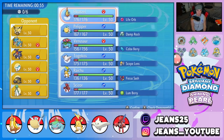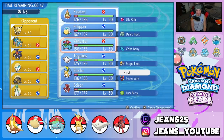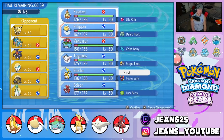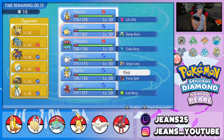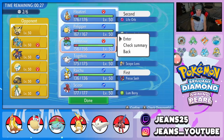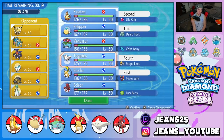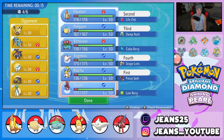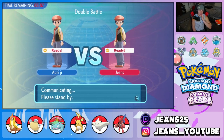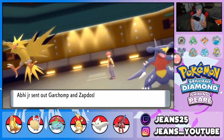I definitely want to bring the rain squad to show it off, even though he has weather control. Do I even lead Floatzel? I could lead Raichu for Fake Out and Nuzzle, or lead Venusaur — but those air moves will do me dirty if he leads Zapdos. I think I'll lead Floatzel, bring Pelipper in the back end, and go Togekiss last. If we can get rid of that Zapdos we should be fine.